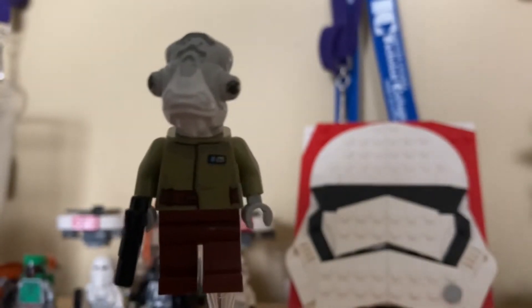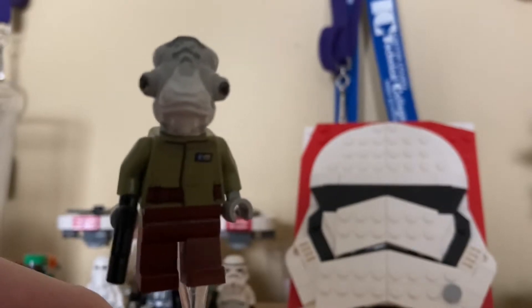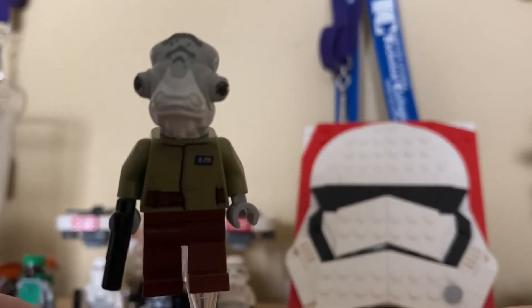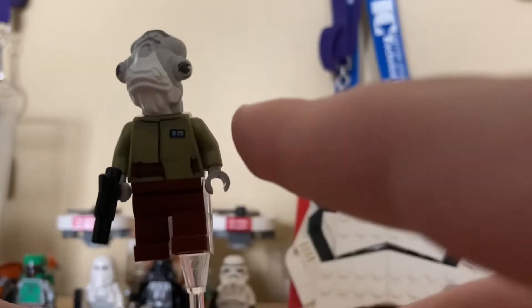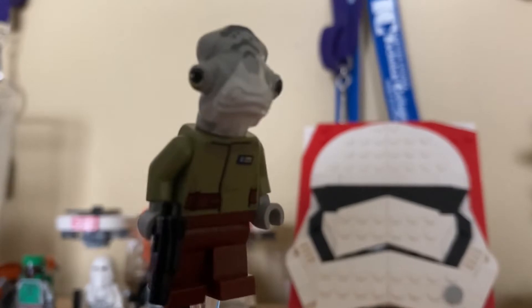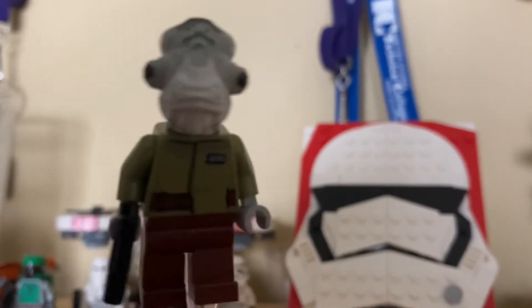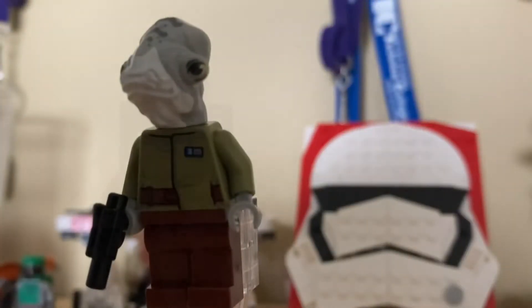Our next figure up is Lieutenant Beck, who is a Mon Calamari character with a pretty standard print. People have said he has the Shaggy color scheme from the Scooby-Doo cartoon — you know, brown pants, green shirt, whatever. And his headpiece does kind of have the same colors as Admiral Raddus, so if you're like a Rogue One fan, buy this so you can get an official LEGO Admiral Raddus character. Another small blaster. Pretty standard. Wiggle his head. Yay.